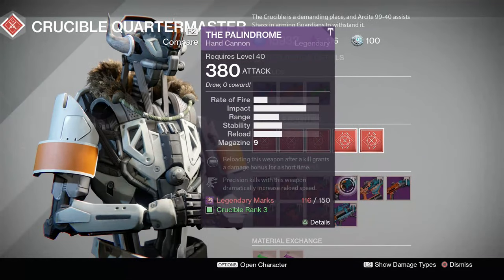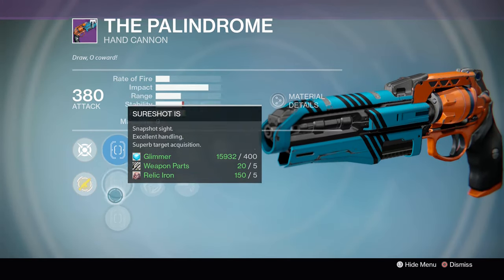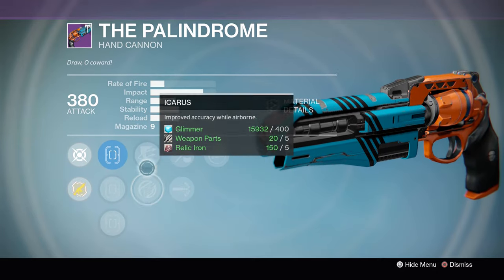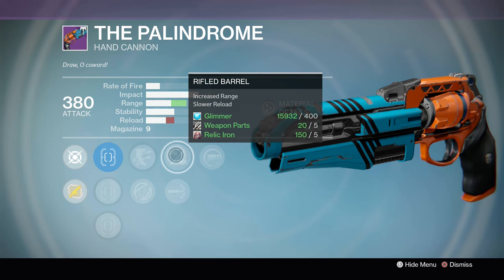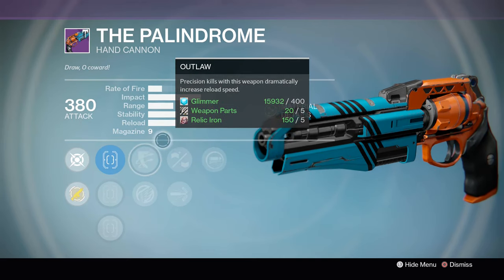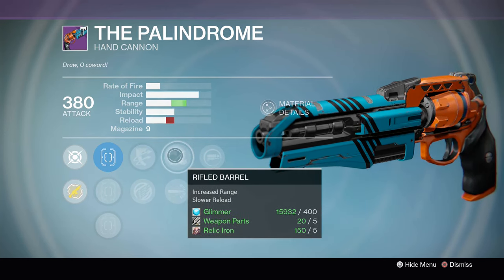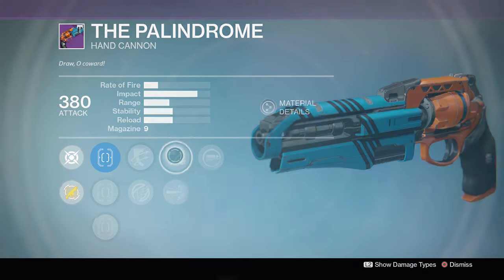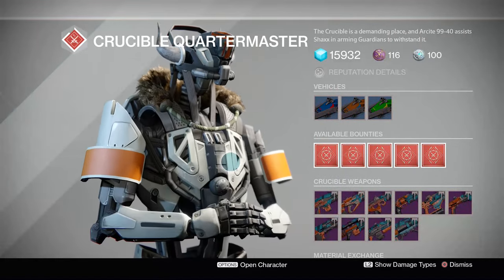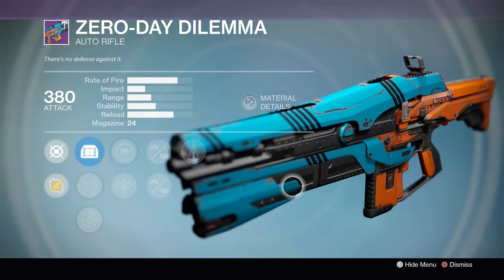Checking freshly rolled vendor stock. The Palindrome is rolling differently — it's got True Sight and Iron Sights with both aim assist options, Outlaw, Icarus, Rifle Barrel, High Caliber Rounds, and Reactive Reload. This is actually a really good roll: Outlaw plus Reactive Reload means every precision kill gets you super-fast reload speed, and reloading after a kill gives bonus damage. Worth buying, even with the hand cannon range nerf knocking about three meters off.